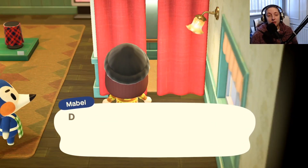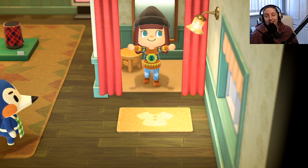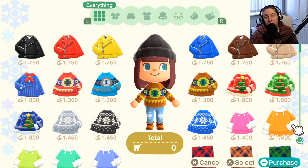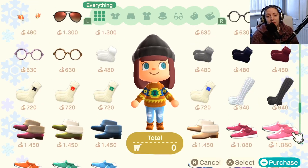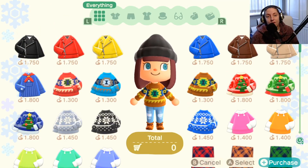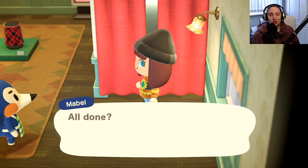If you go into the Able Sisters you'll see there's more winter and festive clothing available. Today I've got some cool jumpers and holiday sweaters, and there have also been Santa outfits circulating in the shops as well. Keep an eye out every day to see what comes in, especially if you're looking for one of those festive costumes.